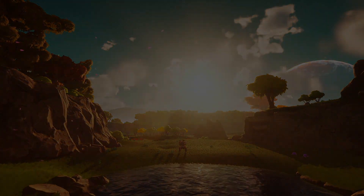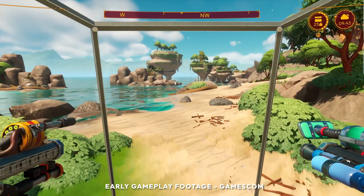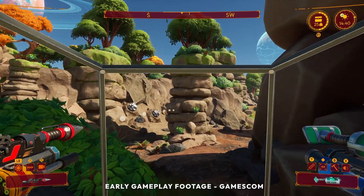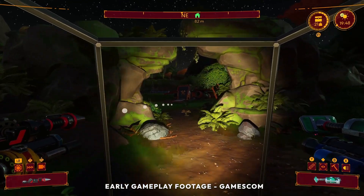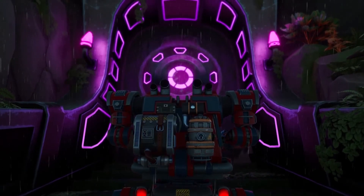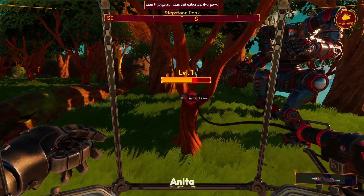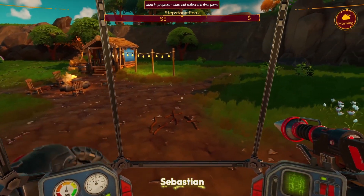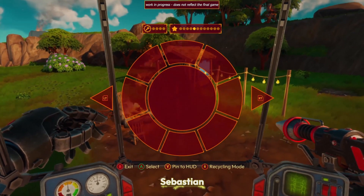Moving on to the exploration component, from what we've seen so far there are so many breathtaking scenes — from massive planets visible in the sky, to beaches, to unique rock formations. Even traveling at night, despite there being no hostile aliens, is just very spooky. There appear to be some alien ruins you can discover, which may unlock new tech for your mech or your farm in general. I really hope that exploration is rewarding in terms of rare materials or fun events and puzzles, rather than just exploring to gather more basic materials.